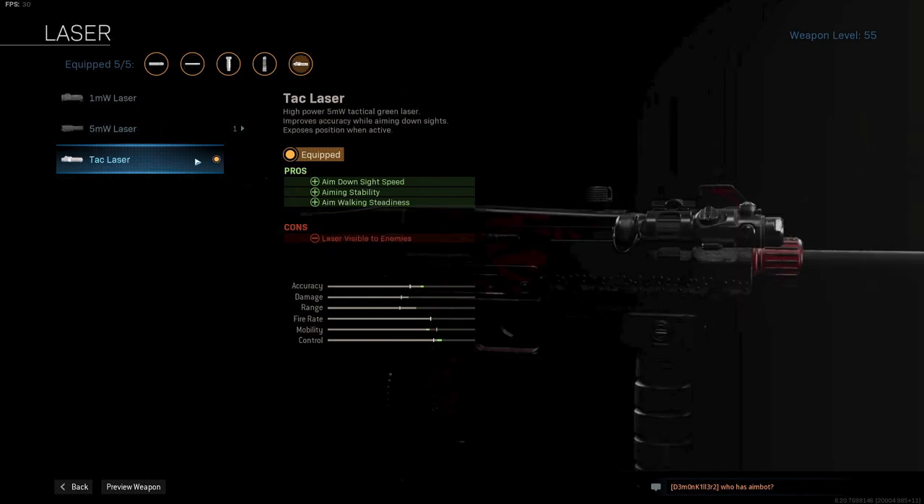Next up is the Tag Laser, increasing the ADS speed without losing anything else. You just need to remember enemies can see the laser sight as well, so keep that in mind while ADSing.